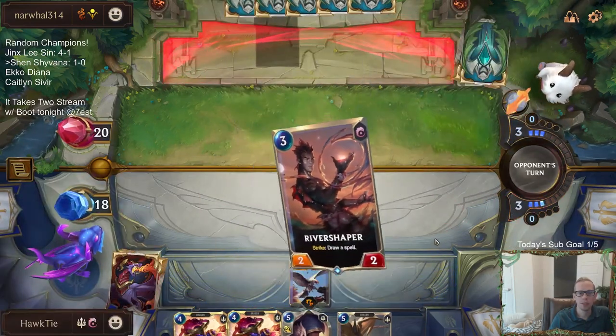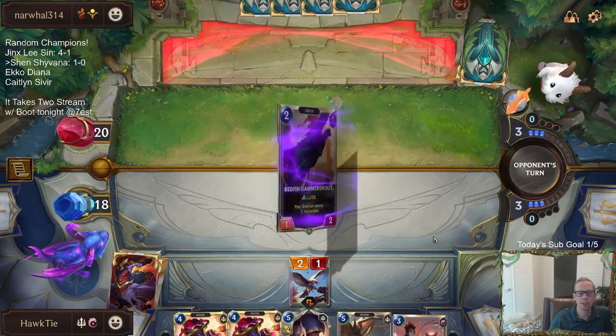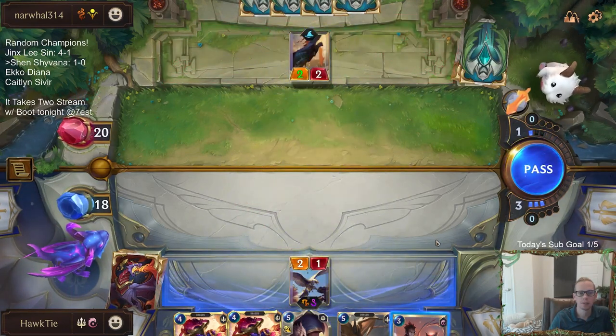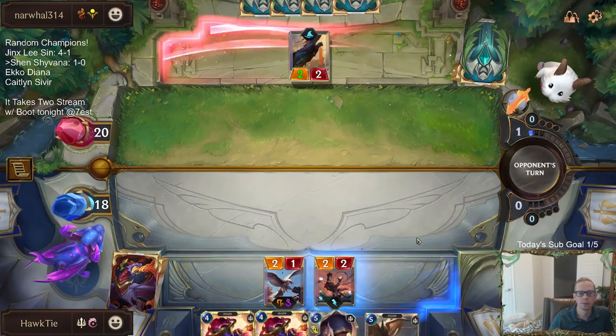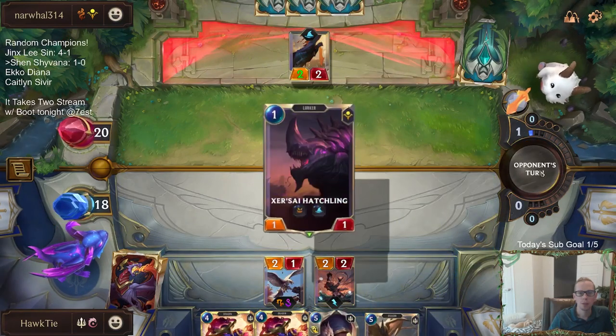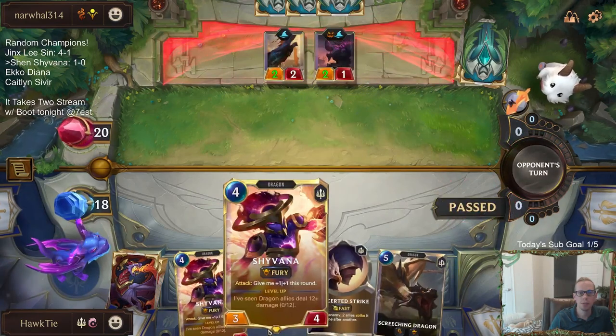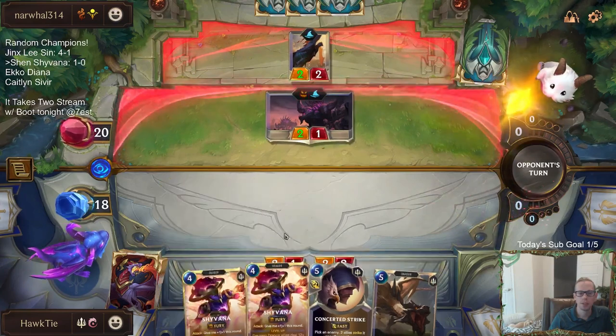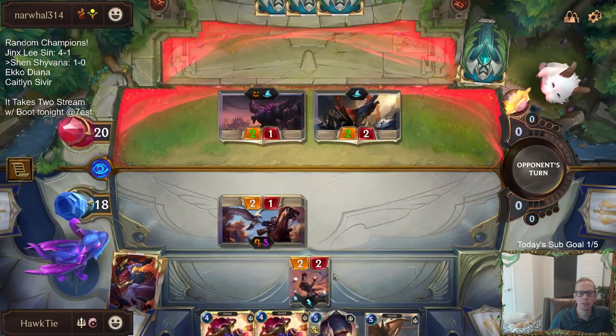Bone Skewer is one of their only interaction spells and it's now out of the deck. I was planning on just saving that spell mana so that I would be able to put Shyvana then challenger.